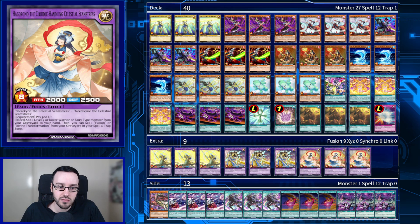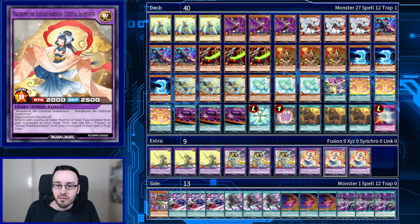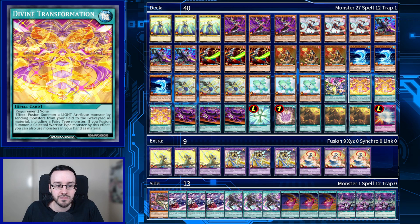Hagoromo is made using Valkyrian Cut Pastry and Needle Kree the Celestial Seamstress. We can pay 300 life points to add a level 4 or lower Warrior or Fairy-type monster from the graveyard to our hand, then set a Fusion or Divine Transformation from the graveyard to the spell and trap card zone. We can go into this, bring back half of a fusion and a fusion spell, and try to make another fusion. There's nothing particularly exciting because we cannot access our level 8 half of the fusions, which makes this a little weaker than it could be.